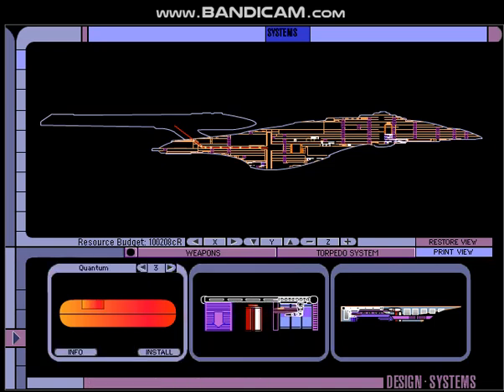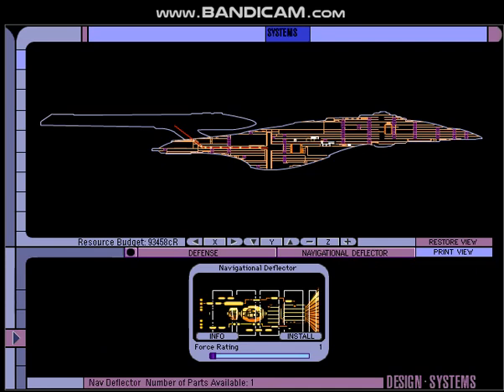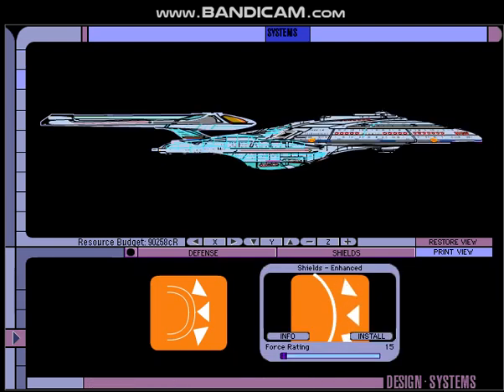Also put in some quantum torpedoes — let's see how many we can put in. We'll go with 25. That covers the weapons. Going over to our defensive systems: navigational deflector, and enhanced shields — oh, those are some strong shields right there.